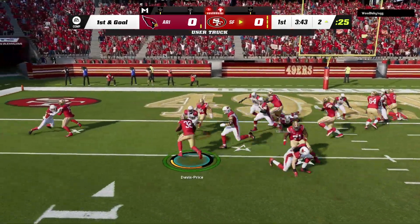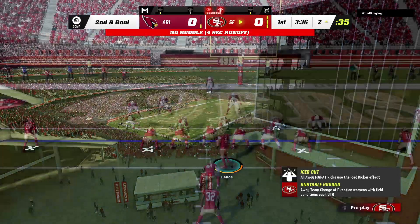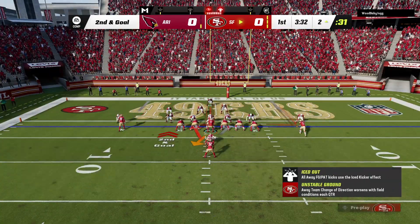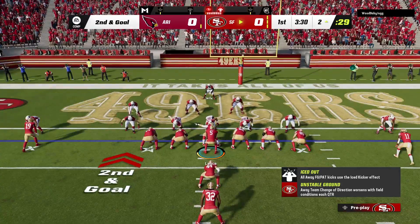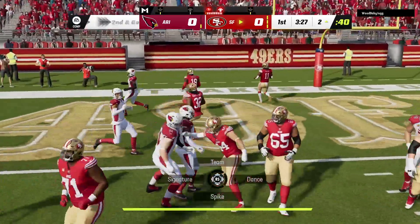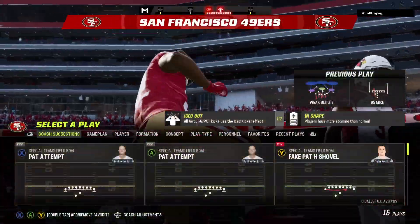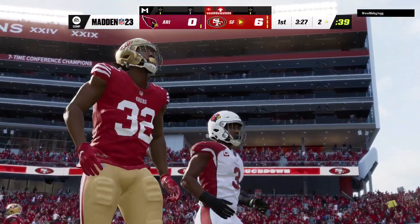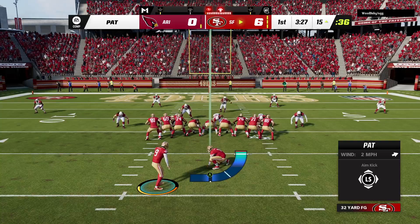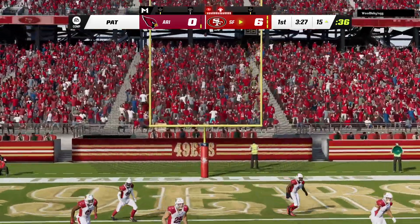Davis Price is not going anywhere — he'll be hit and dropped for no gain at the two-yard line. They'll try and run for it with Davis Price, and across the goal line, into the end zone — touchdown 49ers! Ty Davis Price taking it in from two yards out, and the 49ers are on the board first this afternoon.